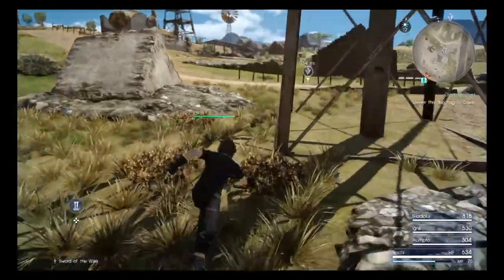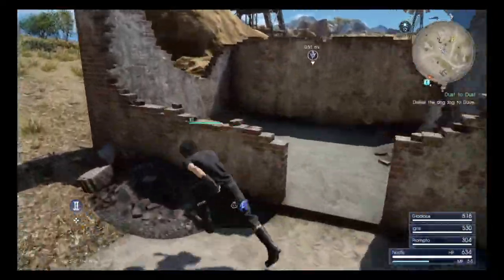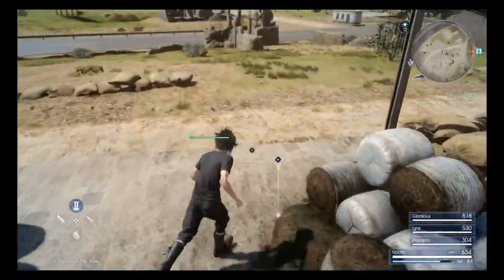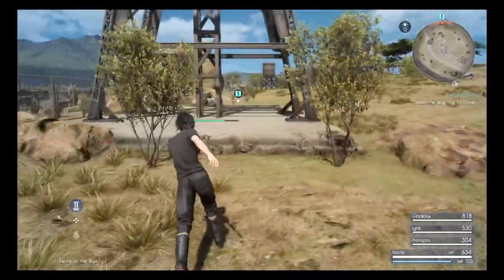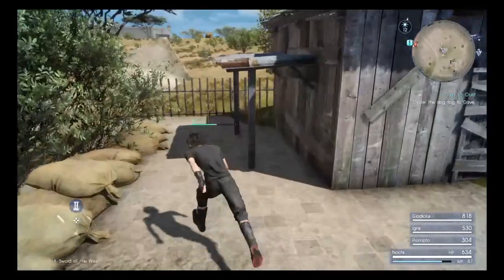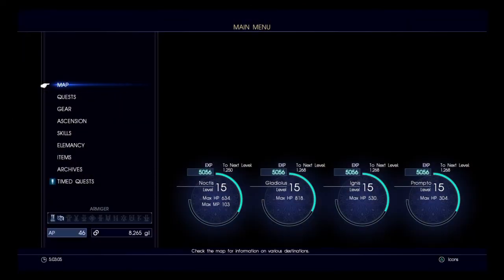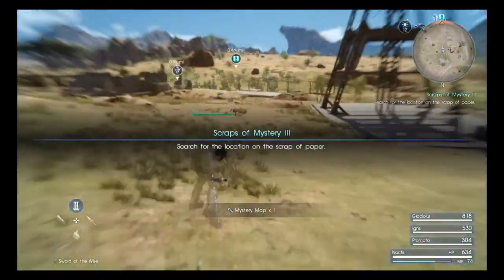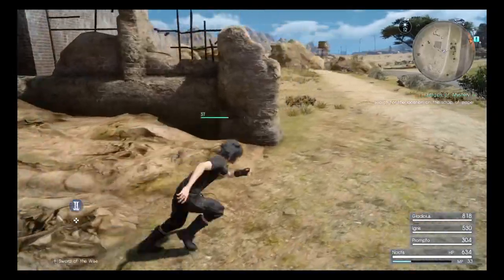There should be another map piece somewhere around this area. We find another treasure. Stuff like that might not seem particularly valuable now, but it's probably valuable for crafting good spells. Anyway, we find another piece of the very large map. We also do more roadside assistance — another guy with a broken car — and get another 900 Gil. We are really running through these missions.